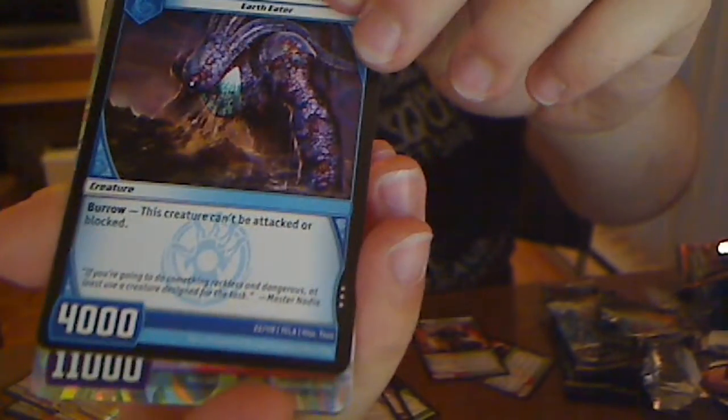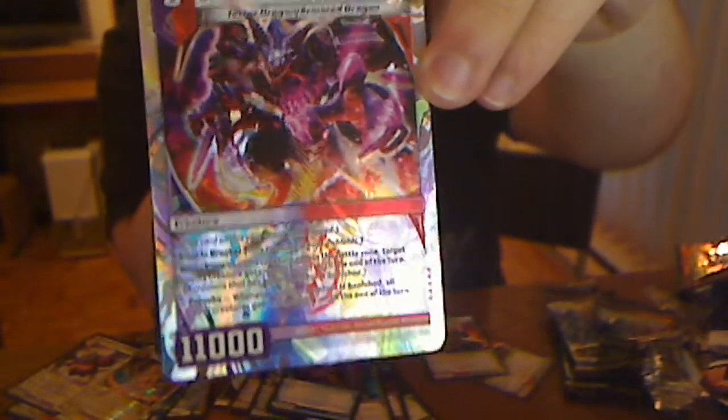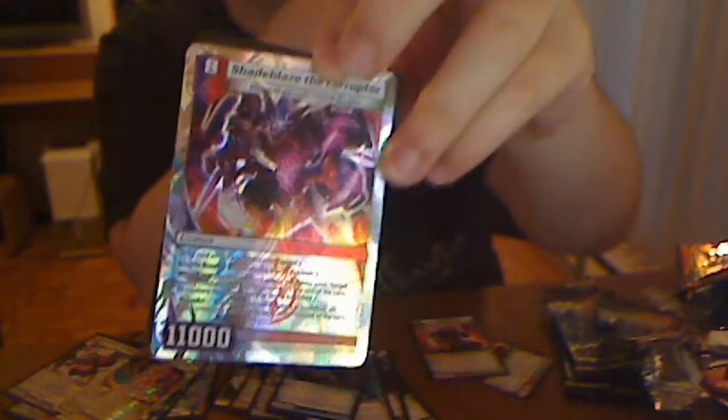Rare — this creature can't be attacked or blocked. Interesting. Another super! Shea Blaze the Corruptor — Double Breaker, Wither. When this creature enters the battle zone, target enemy creature gets minus 2,000. And Provoke — whenever another creature has vanished, all your creatures get Fast Attack until the end of the turn. Holy crap! So you swarm the field, play this, bump your Slayer into something, and they're all Fast Attack. I guess that's really good with Dracophane or something.